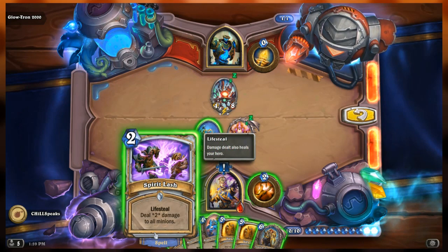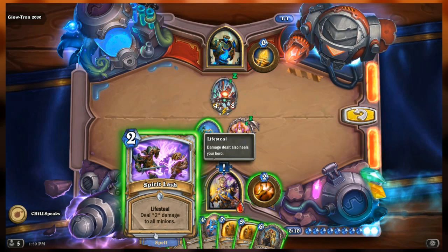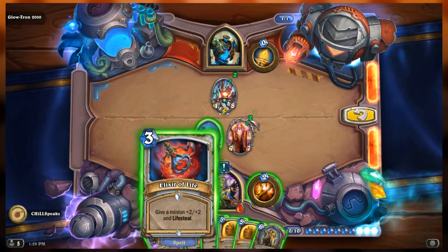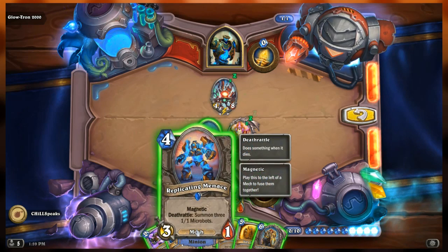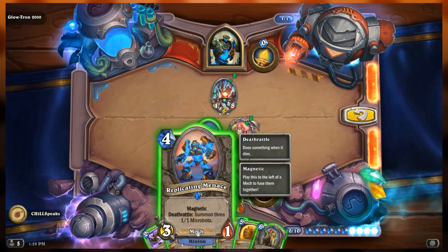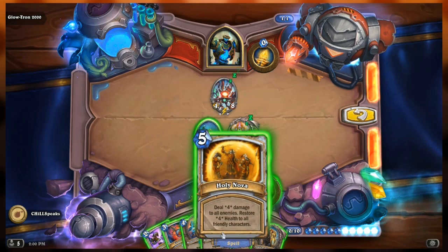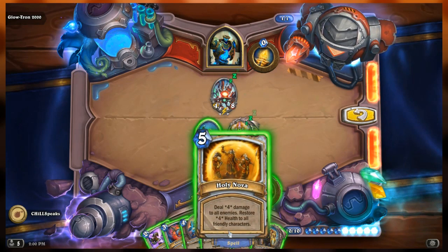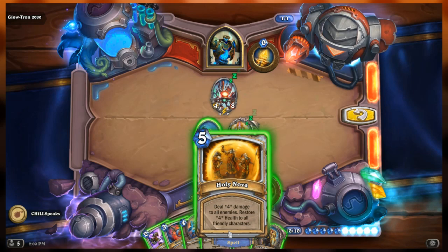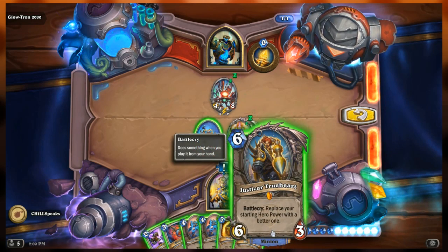Our hand from left to right: Spirit Lash - normally deals one damage to all minions but will deal two with Velen. Elixir of Life gives a minion plus two, plus two and lifesteal. Replicating Menace, a 3/1 magnetic mech with death rattle: summon three 1/1 microbots. Then another copy of that, and two copies of Holy Nova - normally deals two damage to all enemies and restores two health, but it'll deal four and heal four.